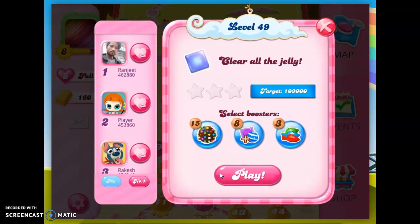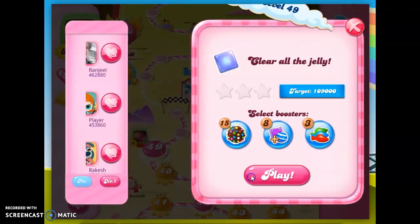Hi friends, it's Leo421, your gaming helper, here to help you solve the puzzle of level 49 in Candy Crush Saga, where we need to clear all the jelly in this level and reach a target score of 109,000 points. So let's get started here.